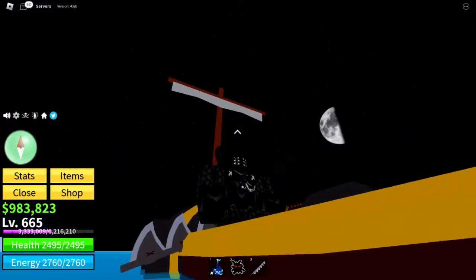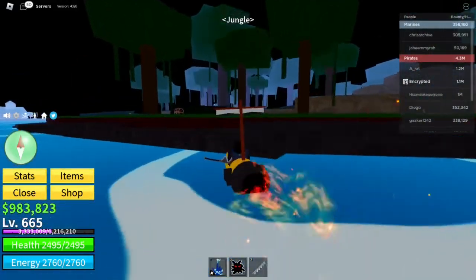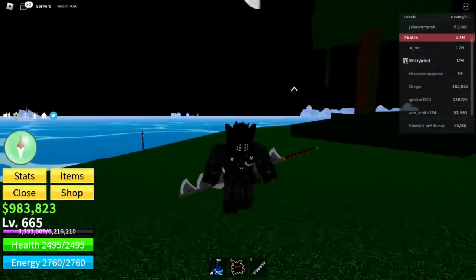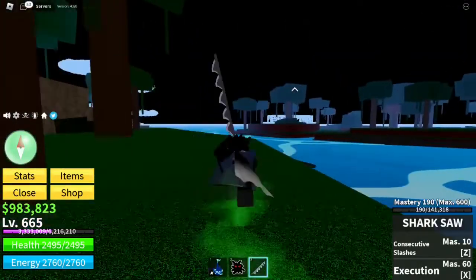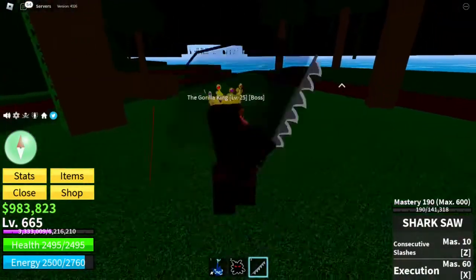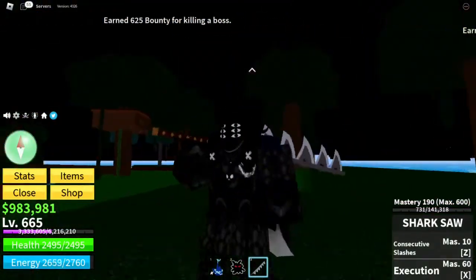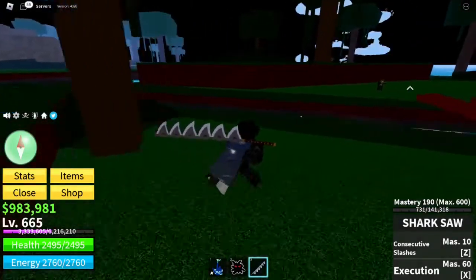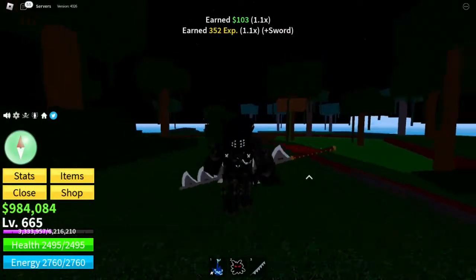When you join the game you might notice a bounty system — everybody has their own bounty. Bounty is a system where depending on your bounty, things might unlock for you. For example, if I go kill the Throat King, he'll give me 625 bounty for killing him. Higher level bosses give more bounty. Regular NPCs do not give bounty — they only give EXP and money.